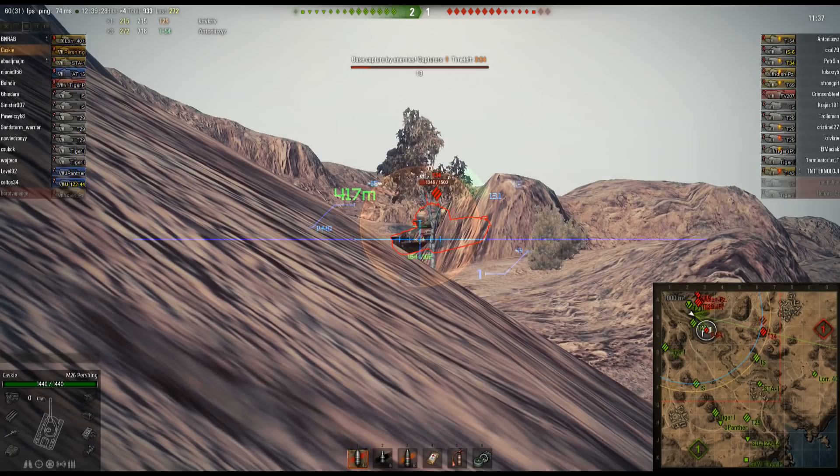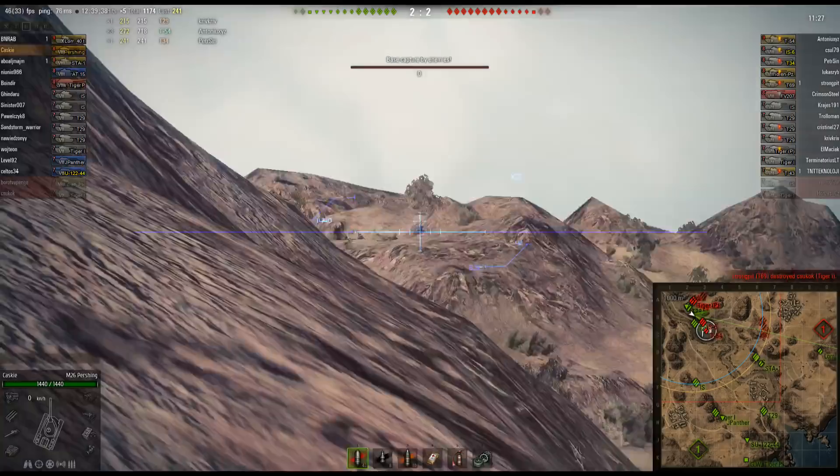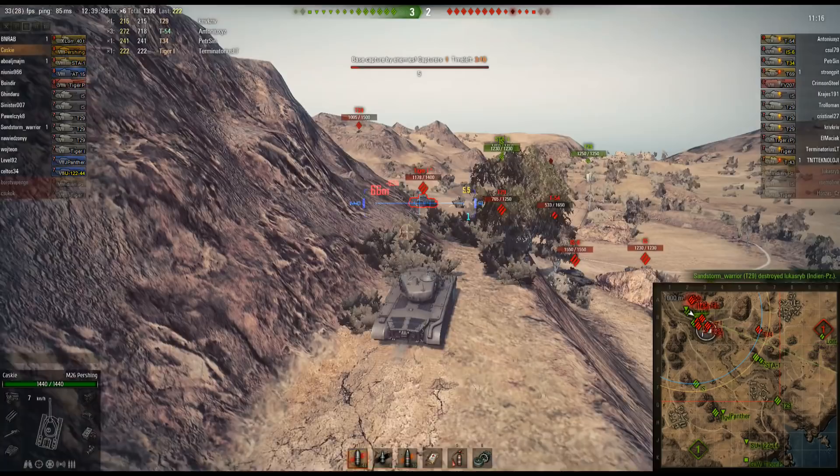The upper plate of this T-34 is not the greatest but it's highly angled — I'd probably go for the lower plate. He did catch him on the apex and get nice damage. Don't always fire just because your gun is loaded; make sure your shot has a really high chance to pen, like this Tiger 1 on the side — great opportunity to get some damage.